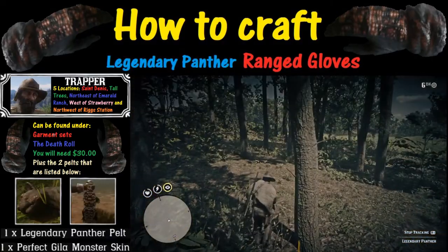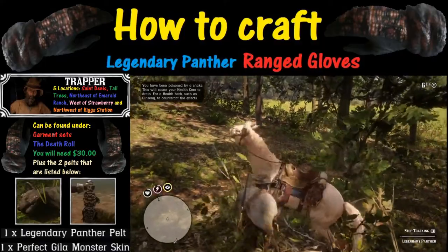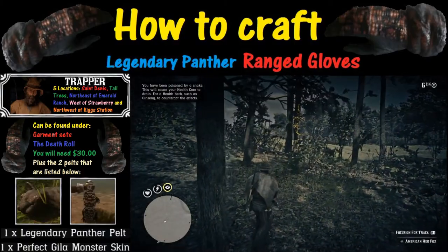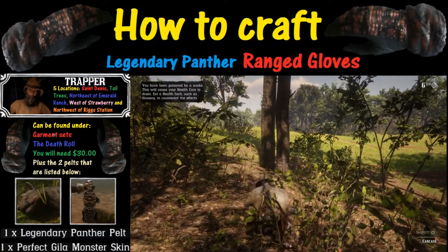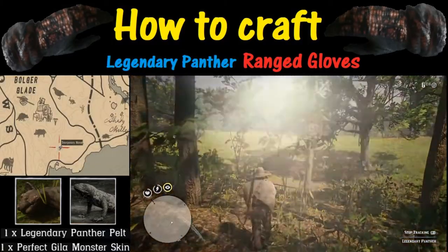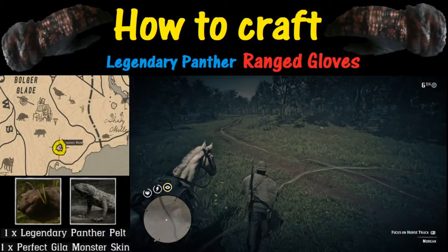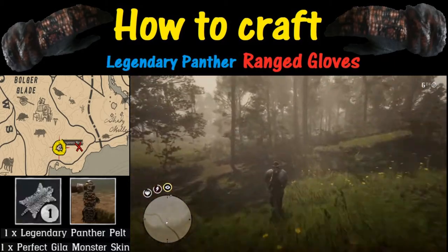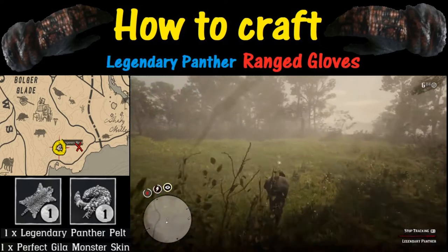We're heading for clue number three. We get a little off trail here, but there's clue number three. Got to use that tracking — I really love the tracking feature. At this point, I started tracking the wrong animal and went in the wrong direction. I figured it out, but it took a while, so I'm fast-forwarding. I've added a red X on the map to show you exactly where you need to go so you don't fall into that same trap. We head back through the woods and get back on track.